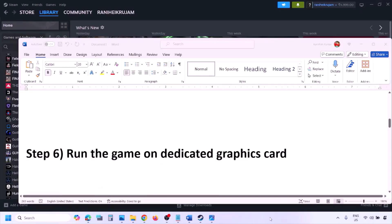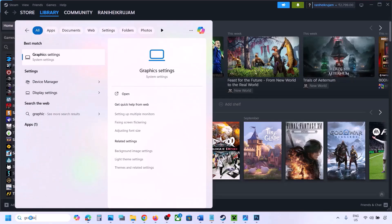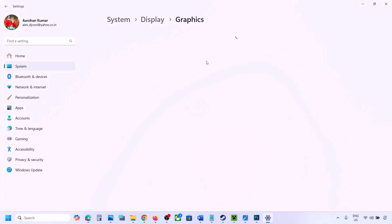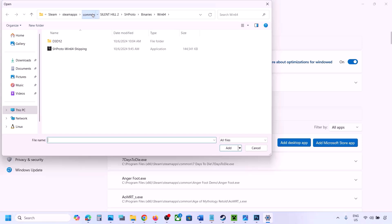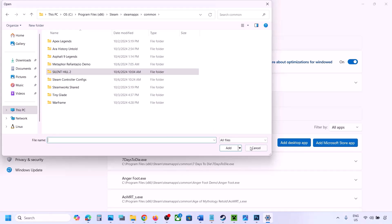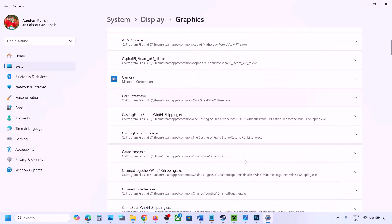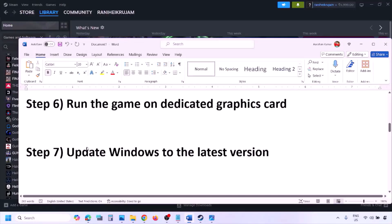The next step is to run the game on the dedicated graphics card. Type 'Graphics Settings' in the Windows search box and go to Graphics Settings. Click 'Add Desktop App,' go to the game installation folder, open the game folder, and select the game exe file. Once the game is added to the list, click the down arrow, select High Performance and your graphics card, then launch the game and check.